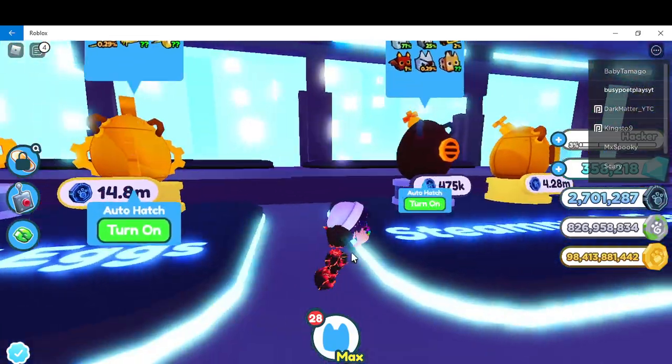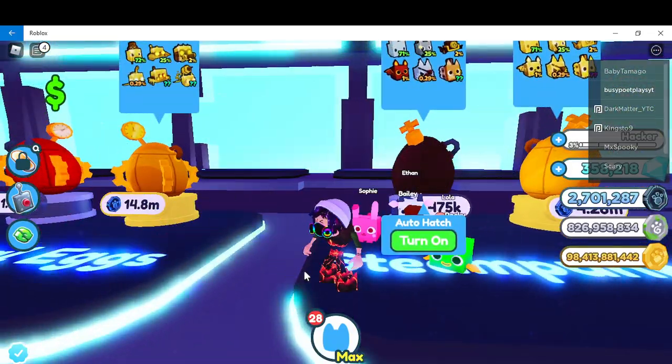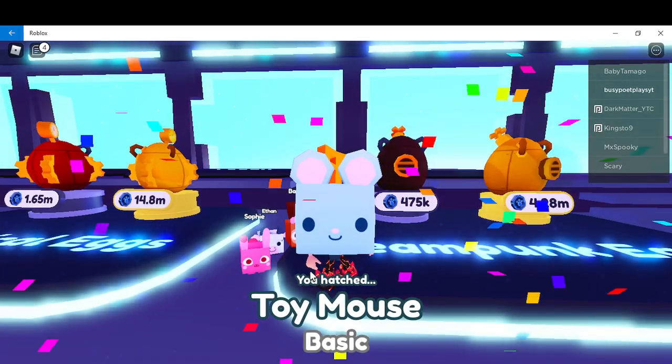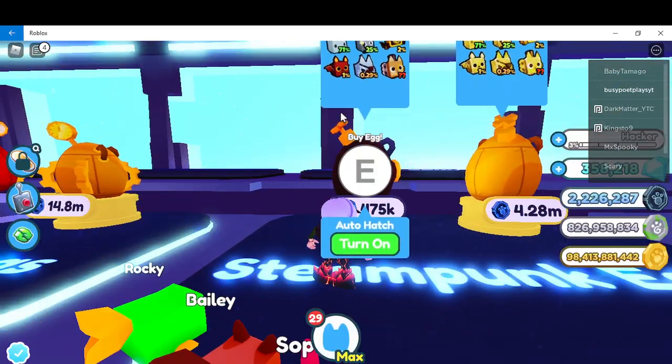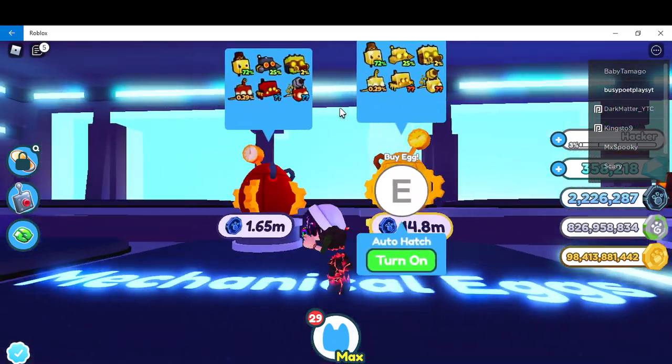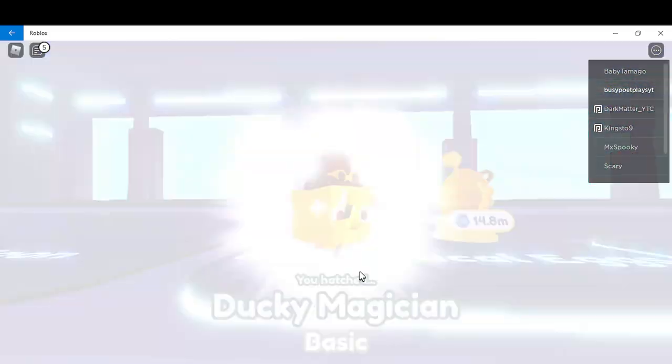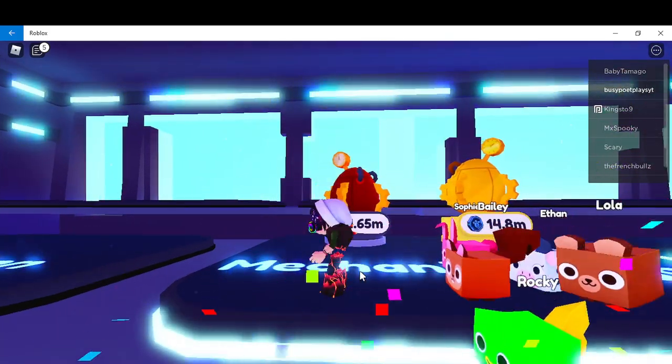Let's do the newest eggs. A toy mouse — how rare is that? Oh, it's the first one. Last egg. What do we get? We got a ducky — the first one.